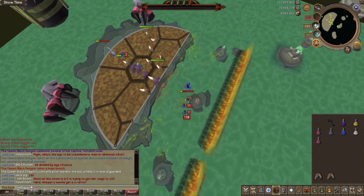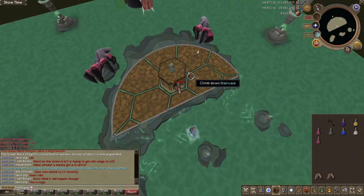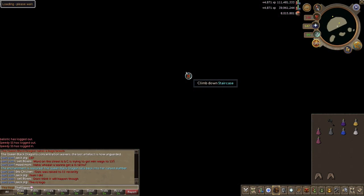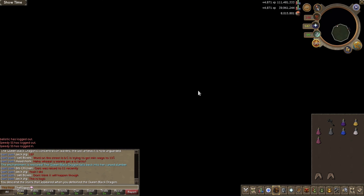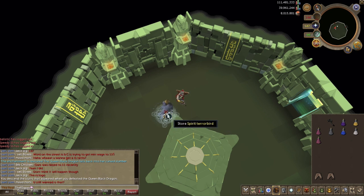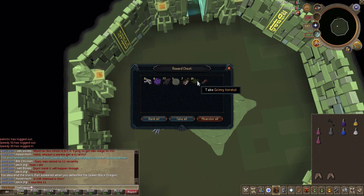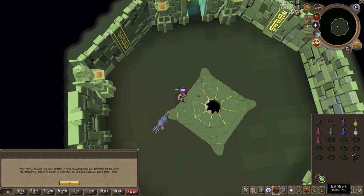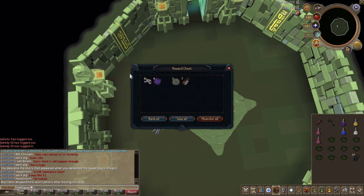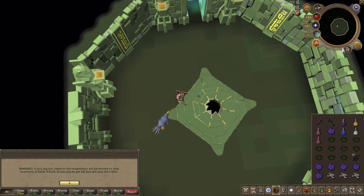That is the entire kill — as simple as that. I didn't even touch my Terror Bird, which was still full of food. It just takes a bit of practice; you're not going to get it on the first kill, but after a couple it's pretty easy. I also got a royal piece as a drop — about 450 to 500k — which is always nice.